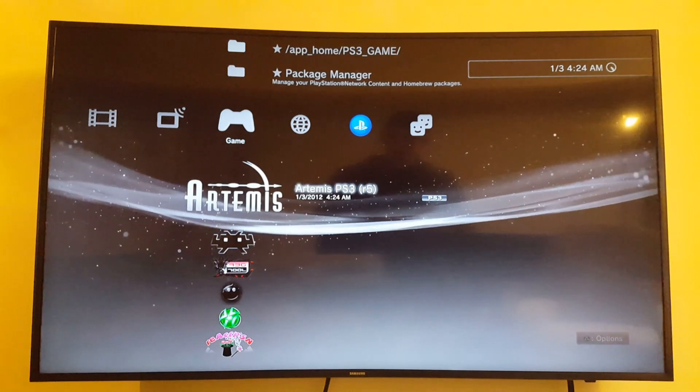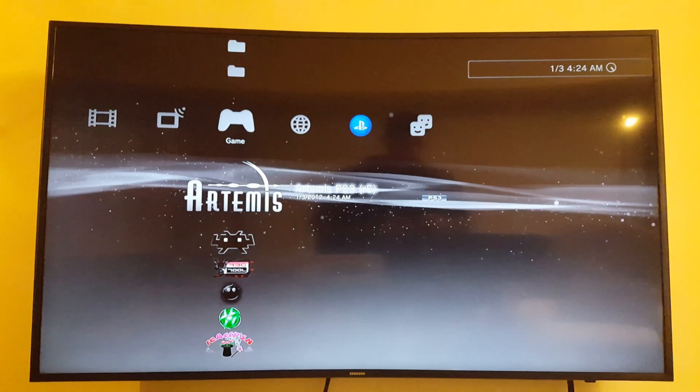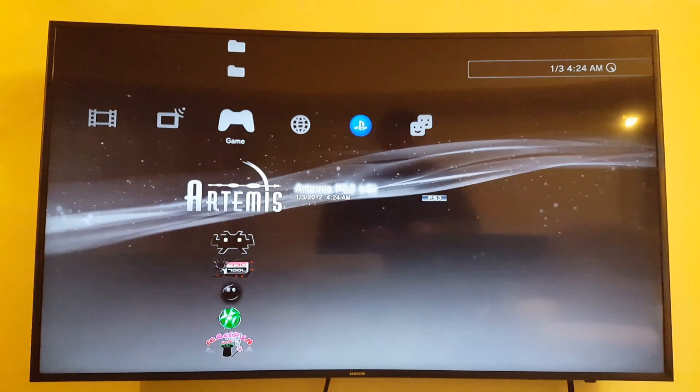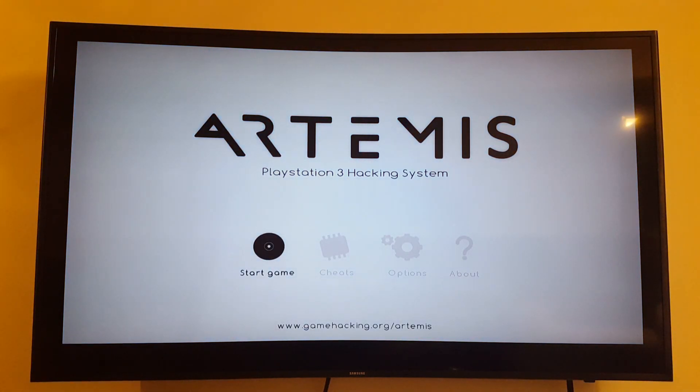Artemis — here it is. I'm going to start this up now. I've already connected to the internet, and for those who are interested, I'm using a NAN CCHE model PS3 with the original 80GB hard drive. So it says here, the Artemis PS3 hacking system is a collection of open source free applications that allows you to apply neat cheat codes to many of your favorite games with ease.